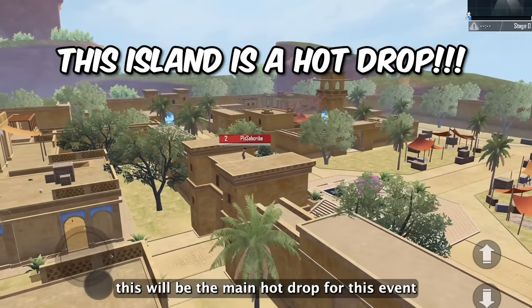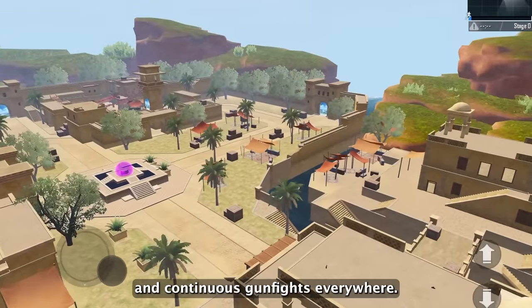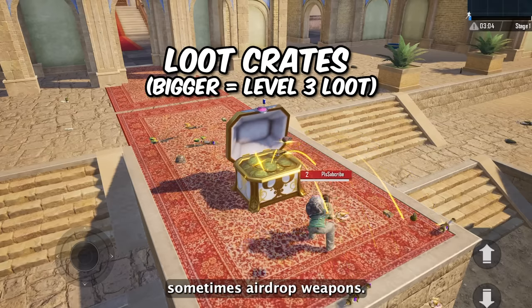This will be the main hot drop for this event and there will be a lot of players, so this place will be filled with chaos and continuous gunfights everywhere. There will be some loot crates around the island, and opening them will give you tier 3 loot — sometimes airdrop weapons.